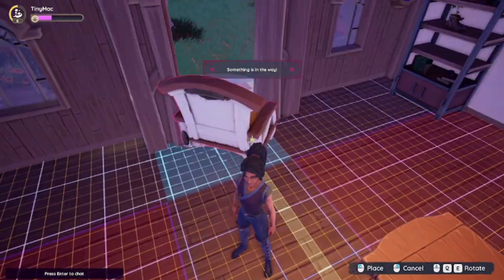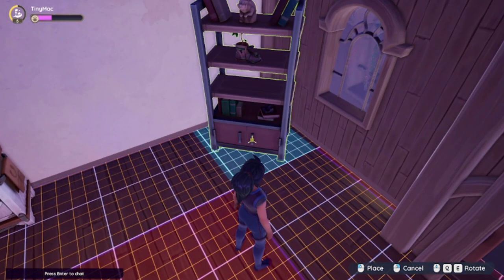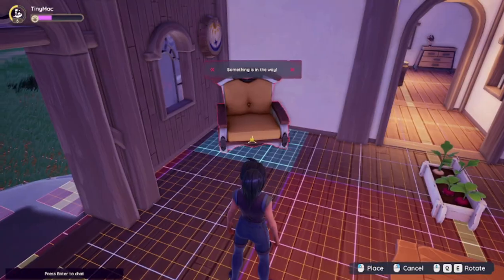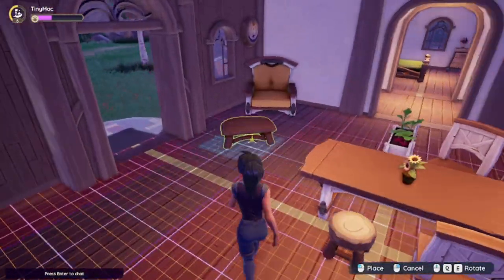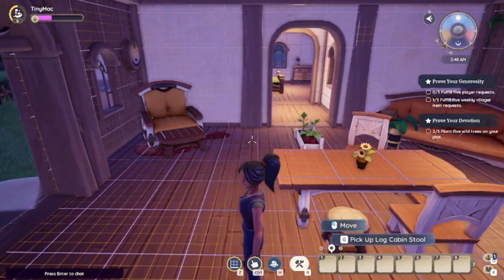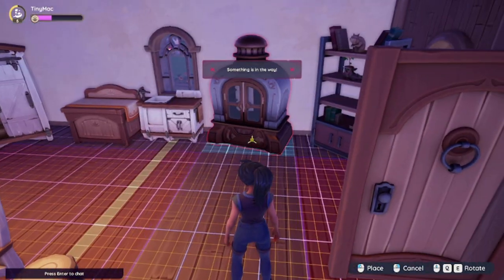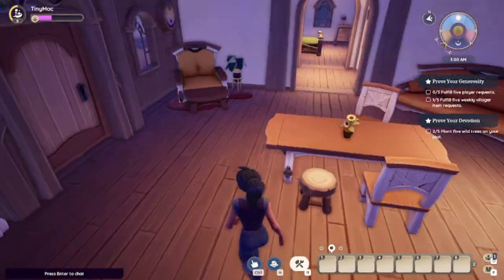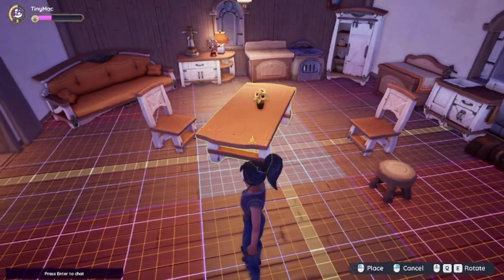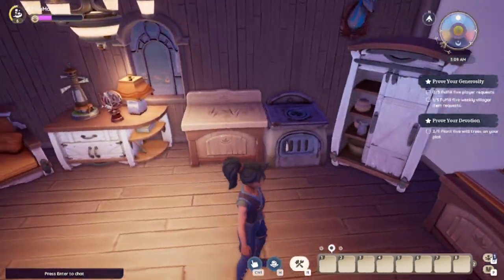I'll put the couch there and put this bookshelf thing right here. Then we'll put this in this corner because I like it better there, and get this little stool. I think I'm gonna get a different rug for that spot. Let's run and get this little oven and put that in the kitchen as well. I haven't really dabbled in baking yet but I'm hoping to do that here soon. It's not too shabby — it's definitely not too artsy but we're getting there. I might move this table just a smidge.